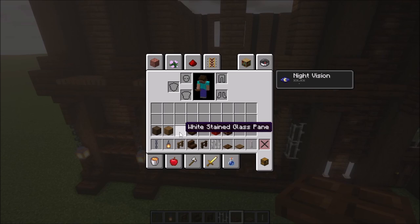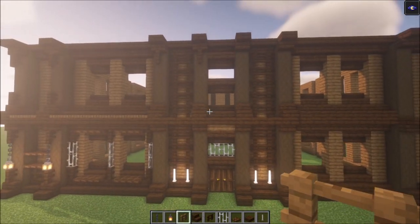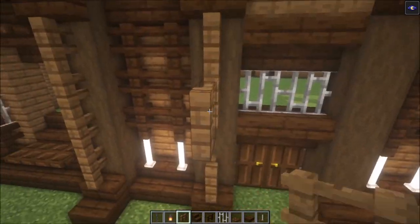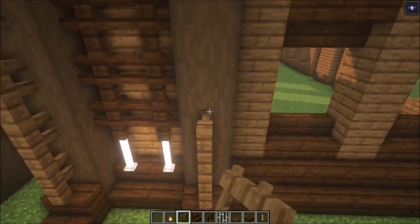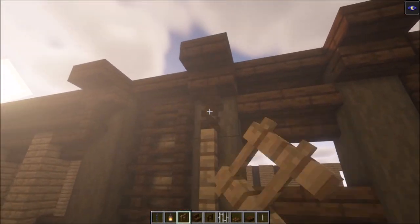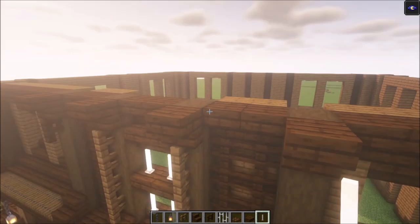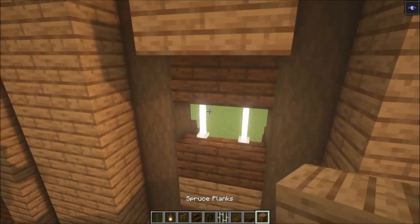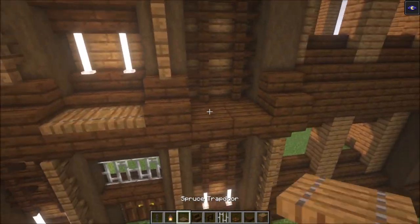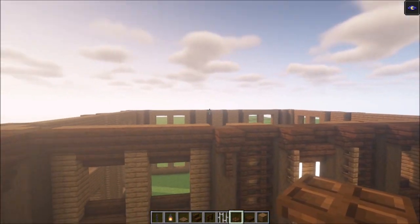For the windows I'm going to use white stained glass pane, but you can use whatever you want. The entrance is going to look a little bit different — add some spruce fences like this, and you only want to do this for the entrance. Now add fences like this, then add the entrance and go on the back side, add some planks to cover it up. This is how the entrance is going to look. I will finish all the windows and after that we'll get the roof done.